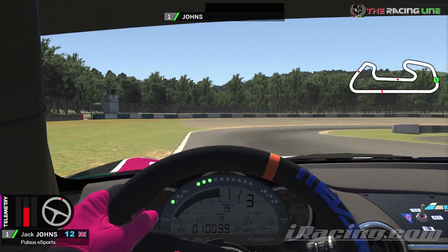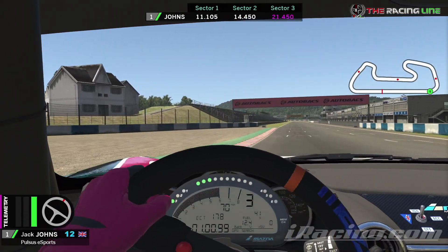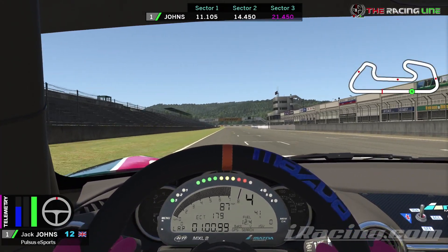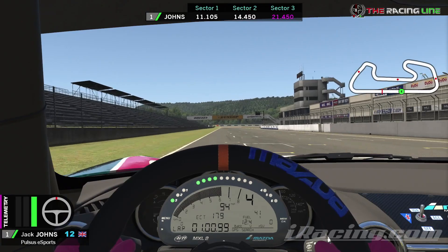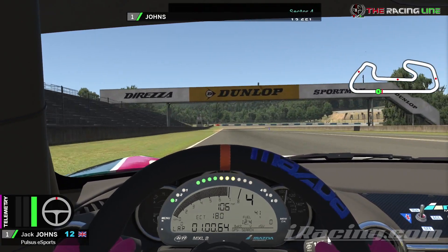All the way past that green curb, hard on the brakes, keep it in third, hit the apex and then back on the power smoothly — as late as you dare, but also as early as you can, so that you don't run off on the exit. This is your main overtaking spot, so you don't want to mess up that final corner.